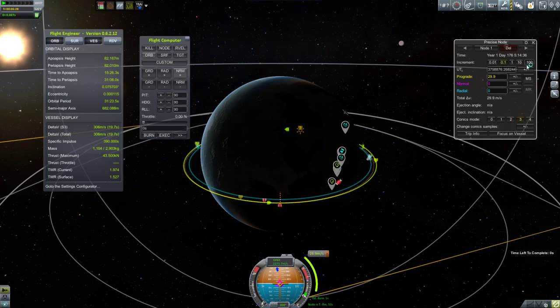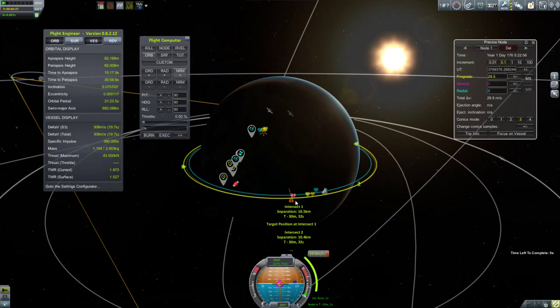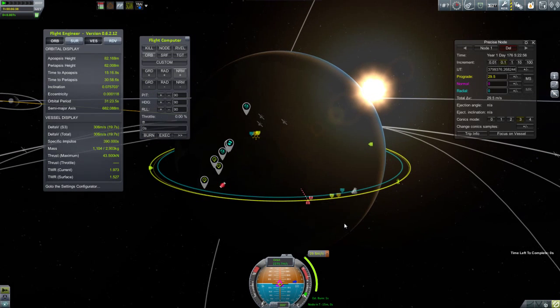I like to get just the single markers. When you get two markers coming up, that means you're intersecting the orbit in two different places, and to me that's indicating that you're burning further than you need to be. So I like to get it down to just a single pair of markers indicating the intersection. Then I tweak the amount of prograde burn and the timing to get those things as close as they can be.